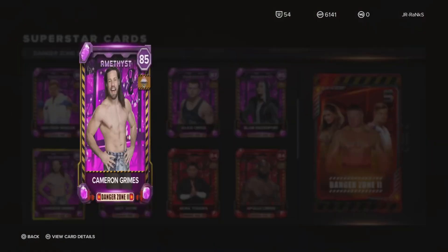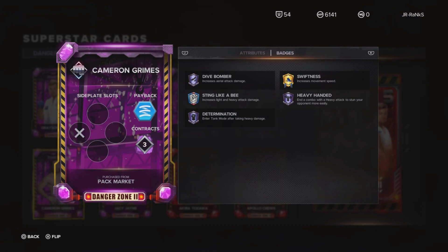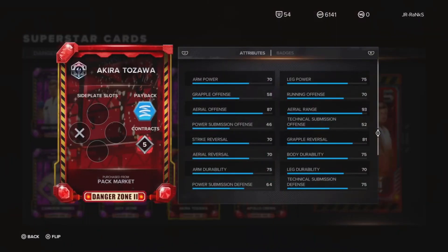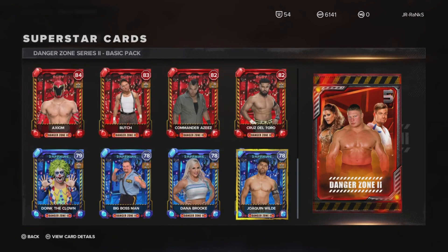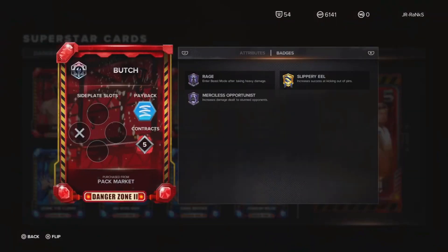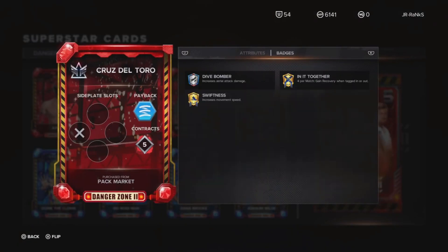From here the cards kind of just get a little off, honestly. I'm looking around now like what are these cards? Akira Tozawa — nothing man. Nothing really serviceable coming from the cards from here on out, it's gonna be a bunch of trash. We're only paying attention to badges and realistically speaking none of them have any good badges.